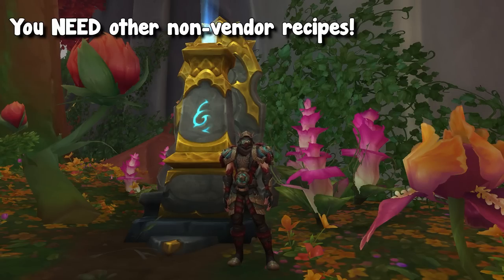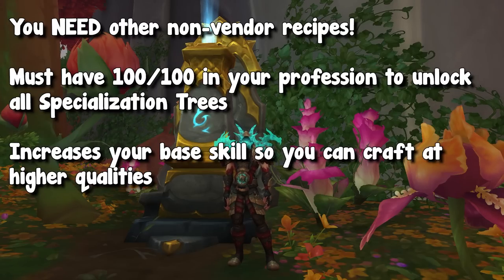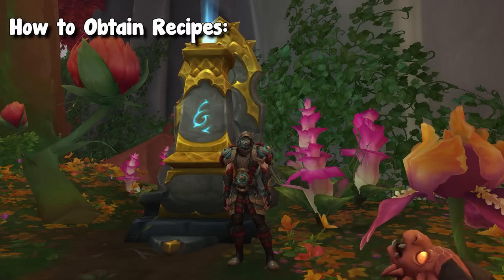You may be asking why you want your skill to be 100 out of 100 anyway. It is because of specializations, which we talked about last time. In order to have all trees unlocked and max out your specialization tree, you have to max out your profession-based skill. You eventually have to hit 100 out of 100 if you want to max out your specific profession, and of course it increases your base skill, which will help you a lot when crafting higher quality gear.